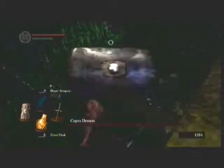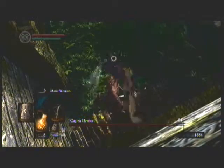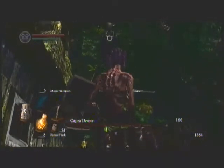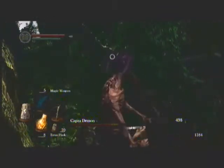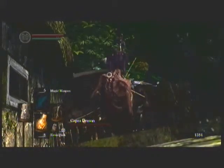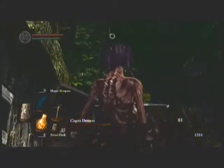Down he goes. And now we can switch to the crossbow and fire arrows into his head. You can see that the light crossbow plus five really is doing pretty respectable boss damage, even though I'm using only standard bolts. Cannot stress the importance of a good stability shield enough here, if you're going to be doing it this way, instead of by going toe-to-toe with him.